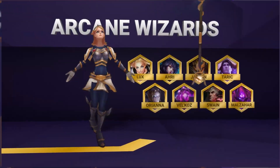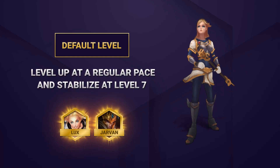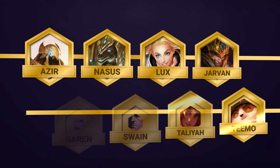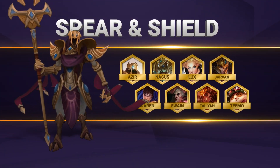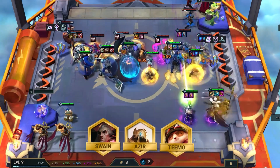Now if you do want to learn a bit more about Arcane Wizards or any other S-tier comp in this patch, then click the link in the description and check out our full in-depth expert video guides for all the strongest comps to play. The Shurima and Strategist comp called Spear and Shield has made a return to the S-tier this week, with the changes and buffs to Swain, Azir, and Teemo.